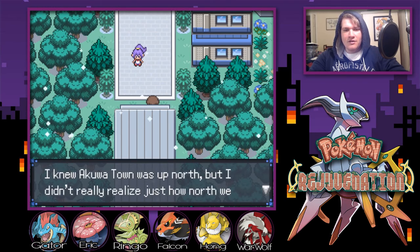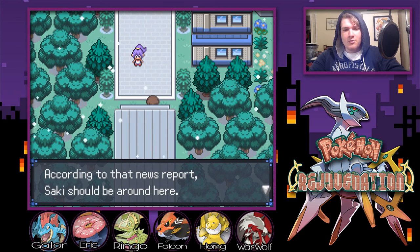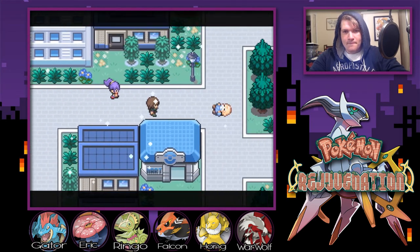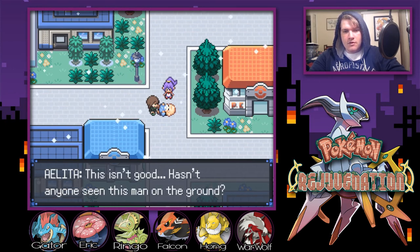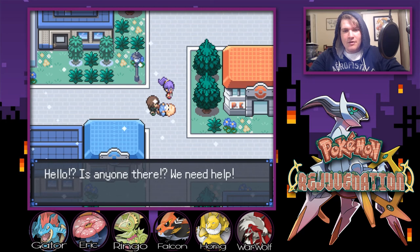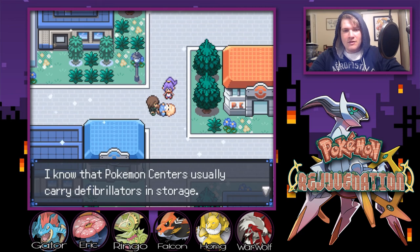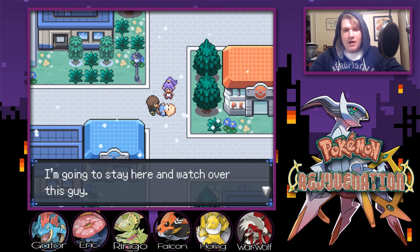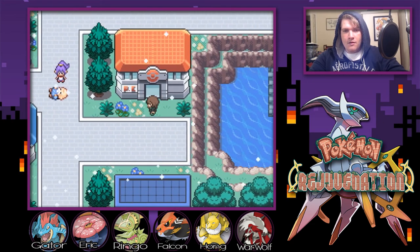Did it get really chilly, or is it just me? I knew Akua Town was up in the north, but I really didn't realize just how north we were talking. But we finally made it — that's all that matters. According to the news report, Saki should be around here. We should look for her together. Come on. Oh, my goodness — sir, are you okay? This isn't good. Hasn't anyone seen this man on the ground? Hello, is anyone there? We need help. Looks like it's up to us then, Phantom. The Pokemon Center usually carries defibrillators in storage — if we can somehow manage to find one, we'll have a chance. I'm going to stay here and watch over this guy. Could you look for that defib?